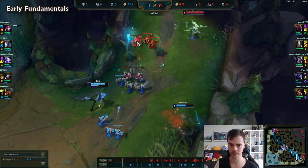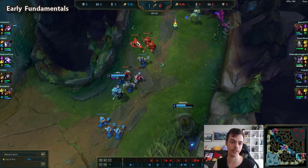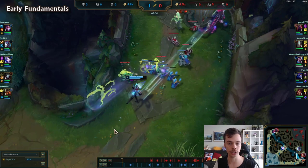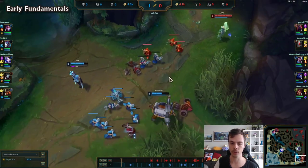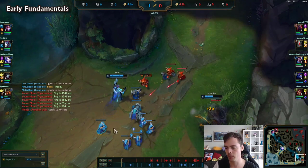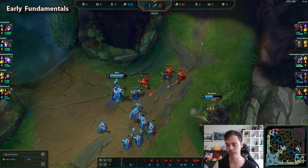Then we'd want to explore why. Why is this happening? What could we have done to secure that wave state? Maybe on this wave we need to be spam-pinging our Jhin to back off, or maybe even the wave before we needed to shove faster — be out here, auto-attacking. You can start to explore and try to find some solutions. As long as you're thinking about the right thing, you're in a good spot.